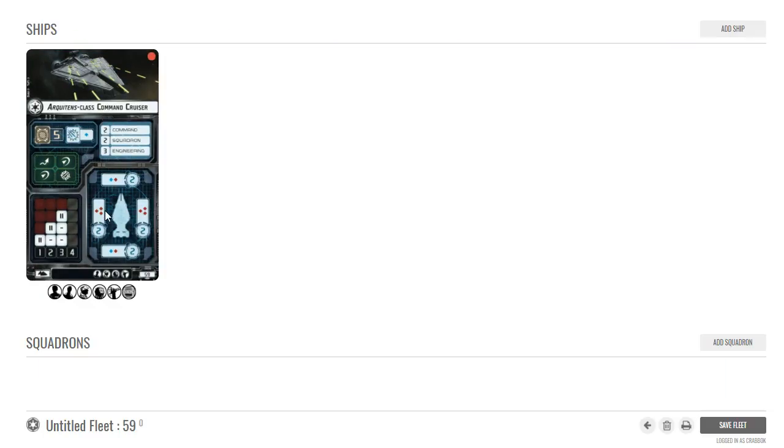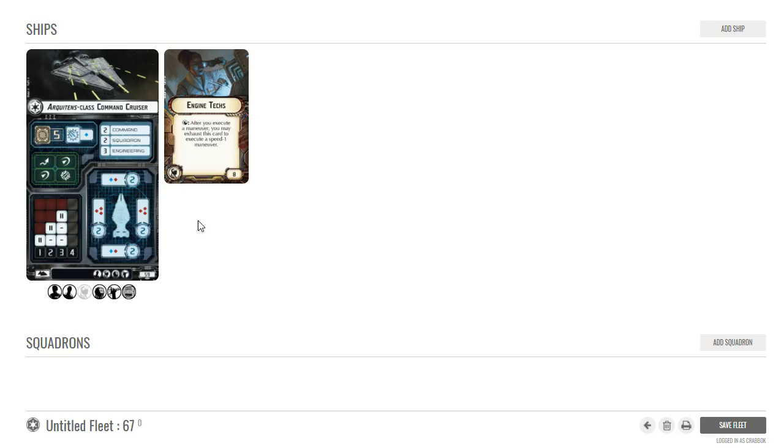Instead, I'm going to use the command cruiser this time. I had played with a command cruiser the other day and I really like getting the support team. Engine techs actually works out really well because normally this is a ship that's not very maneuverable, but I had used engine techs along with Gergerod and made these guys incredibly maneuverable. Some of the stuff I could do with them was really really nice.